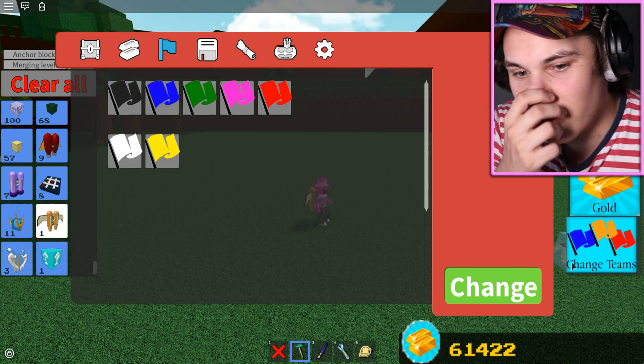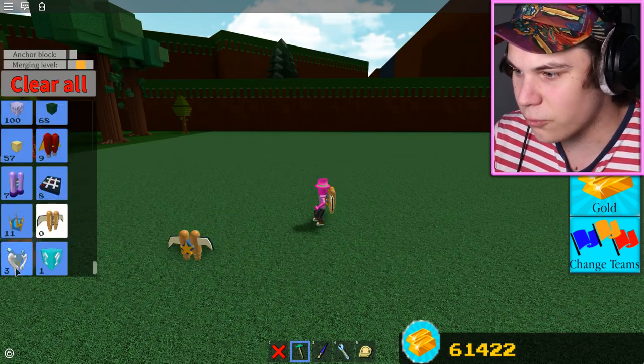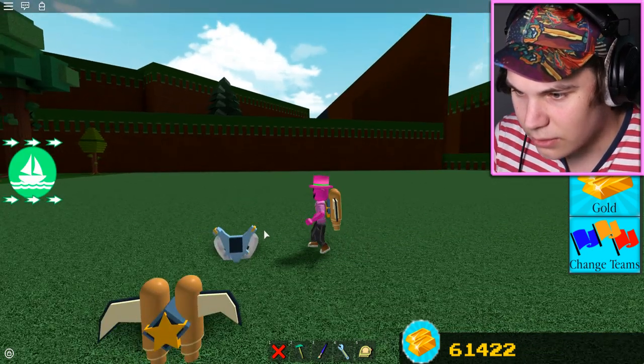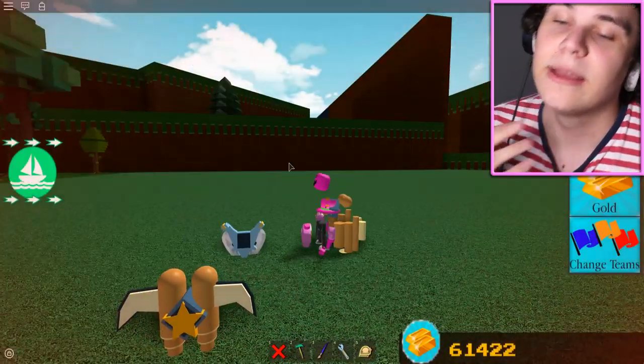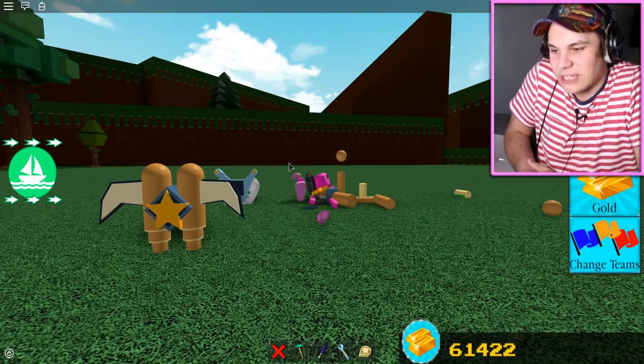So when you buy this, you get three of them. That is actually kind of cool. That means that you and your whole crew can actually make use of this. Let me reset characters so I don't have the stupid jetpack from the previous update on my back.